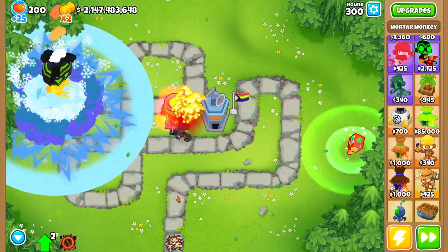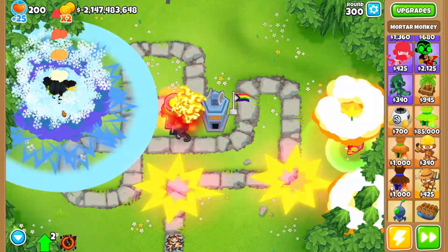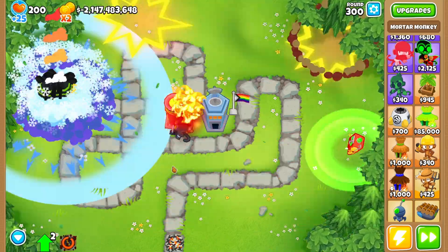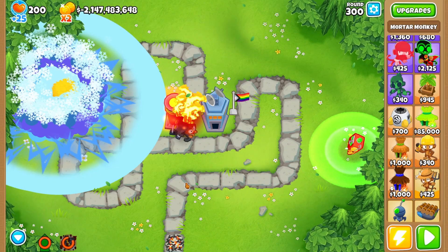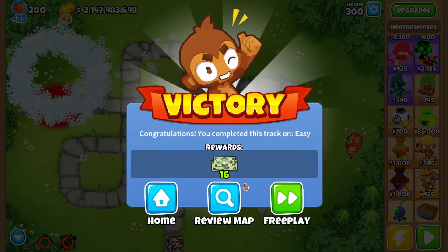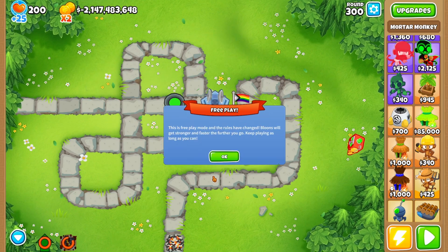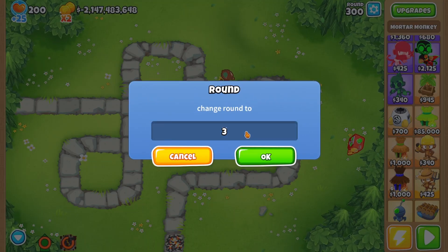The balloons will start coming out faster with the later rounds of course. As you can see, his ability is getting spammed right now. Thankfully this ability doesn't cause too much lag — a lot of abilities cause lag, but thankfully this one does not. Let's skip forward to around 600.